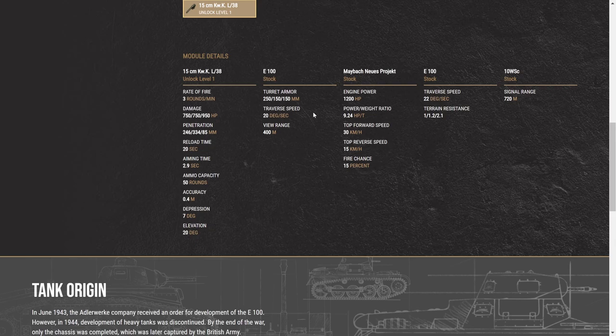For a big super heavy, the turret rotation feels fast at close quarters. The E100 has 1,200 horsepower overall and 9.24 horsepower per ton. Reverse speed at 15 km/h is something you'll really enjoy — go in, back up, go in, back up, pop shots, angle the turret a little bit, make that 150mm side armor auto-ricochet. It just feels amazing.